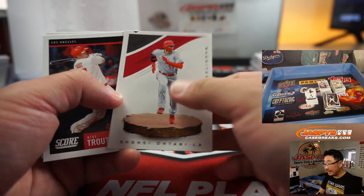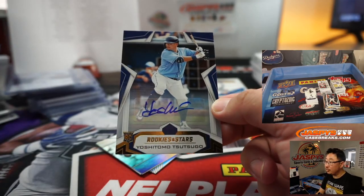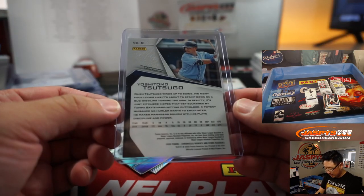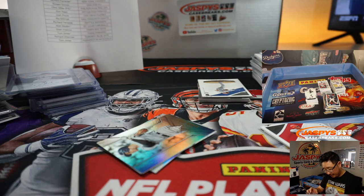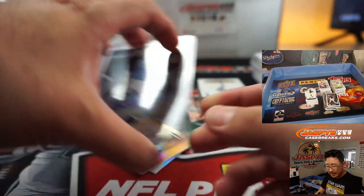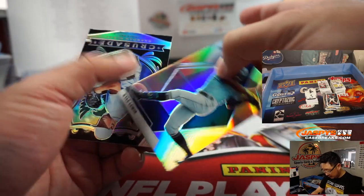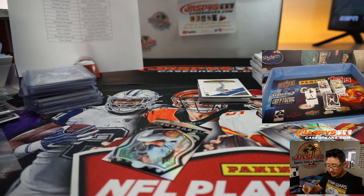That Magnitude looks like it's a little miscut as well. And there's Yoshitomo Tsutsugo, Autograph, 58 out of 99 for the Tampa Bay Rays. I don't know why it doesn't say Tampa Bay on this — usually they have a logo somewhere. Anyhow, that'll be for Sherry and the Rays. Nice Kyle Lewis, Mosaic Silver for the M's — that'll be for Richard.